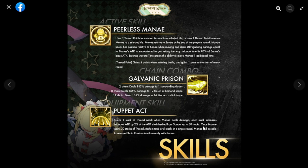It goes up to 30 stacks, so that's 2% times 30 — up to 60% increased attack for Mana, which is not bad. Once Mana gains 30 stacks of Thread Mark in total, or 5 stacks in a single round, Mana can release her chain combo simultaneously with Sanae — both doing chain combos at once. That's actually fun, and this kit is more fun than Nina's kit overall.